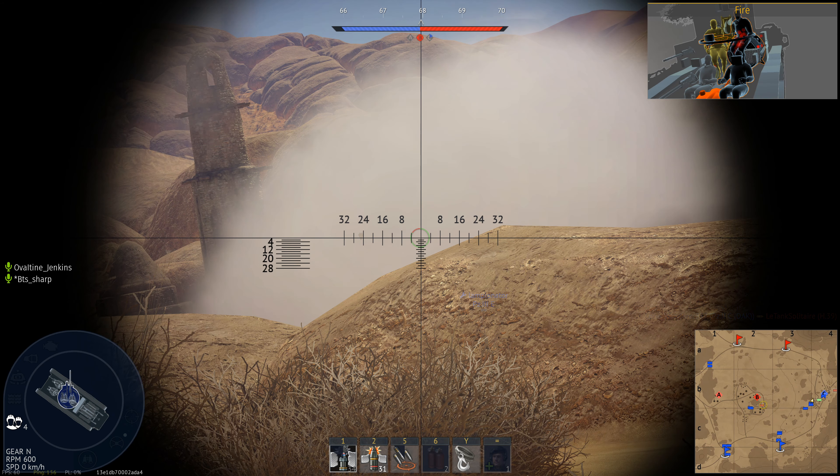After dealing with the stock shell for a while, I eventually unlocked the upgraded shell — I believe it's a tier 4 modification — and that actually includes TNT filler, which allows you to more easily kill enemy tanks from the side. You can pen them from the front too, but you also lose some penetration capability compared to the stock shell. The stock shell has a little bit better pen, so it just depends on what you want to go with.